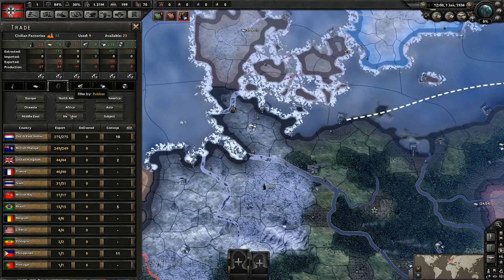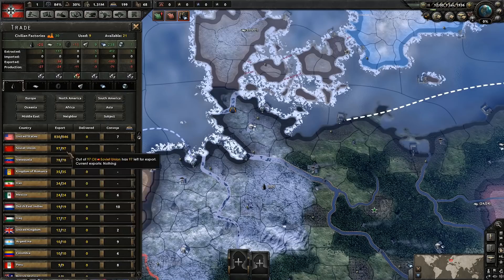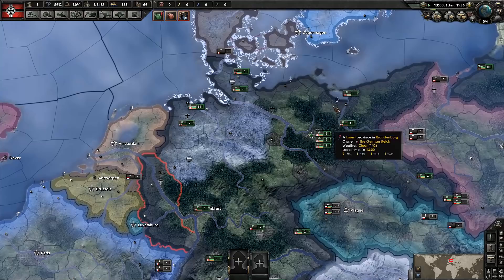We're going to trade with the Dutch East Indies for rubber since I don't know who we're going to war with just yet. And we'll trade with the United States. Maybe we'll get friendly with them — maybe we'll find ourselves being best friends with the United States. Who knows?